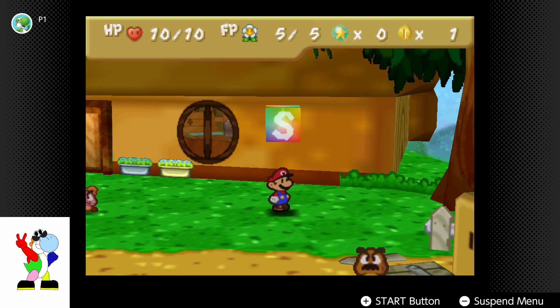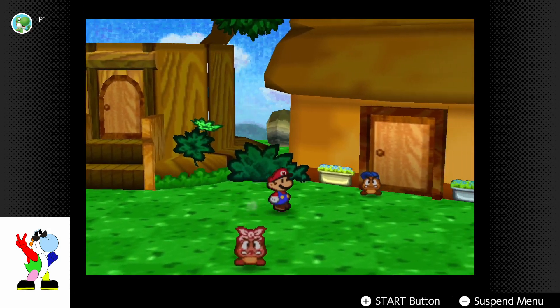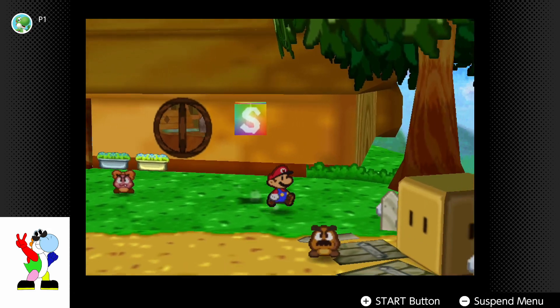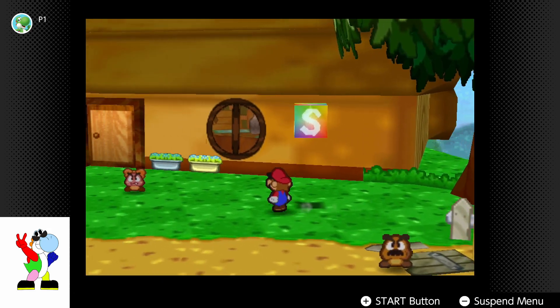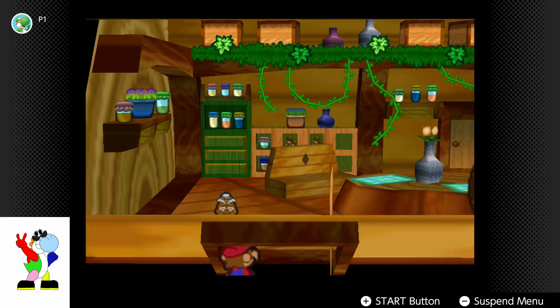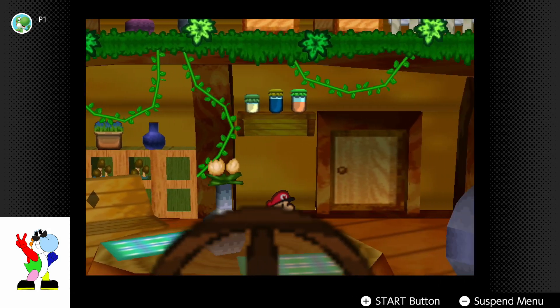Hi, guys. Top Secret Yoshi here, and I'm back to playing Paper Mario in the Nintendo 64 collection on the Nintendo Switch. Well, this block is in the way, so I need to go back to the balcony to ask Goopa for the hammer.